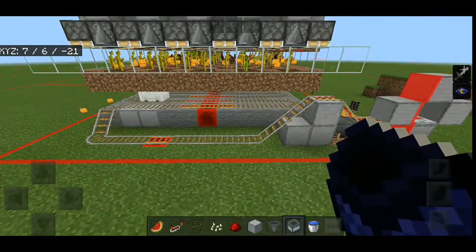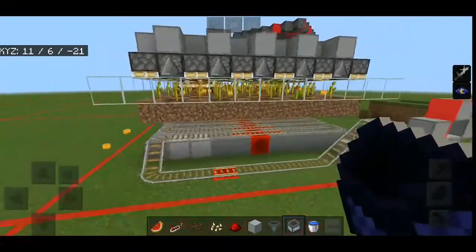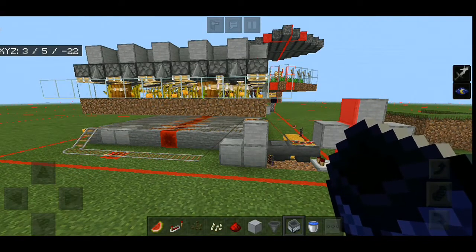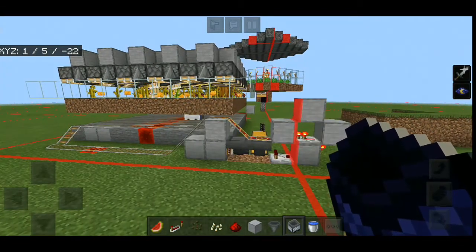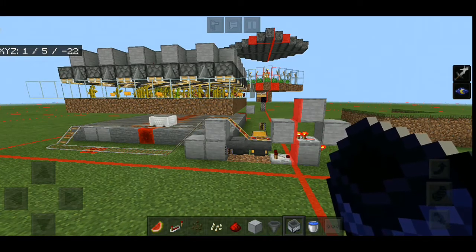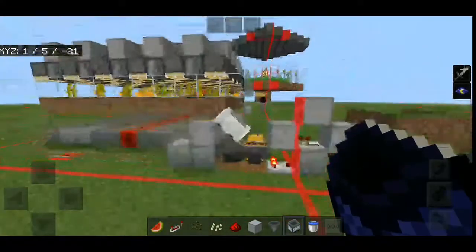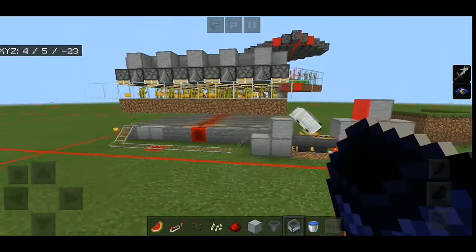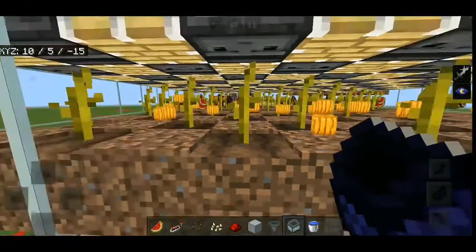Oh my god, there are so many melons and pumpkins — some even managed to fly out! As you can see the farm is working great. The hopper minecart is picking up pumpkins. We'll need two hoppers total. That's it for this video, hope you enjoyed, I'll meet you in the next one. Goodbye!